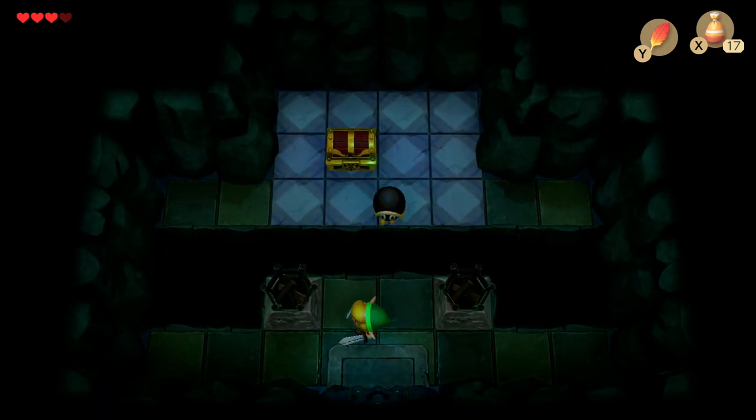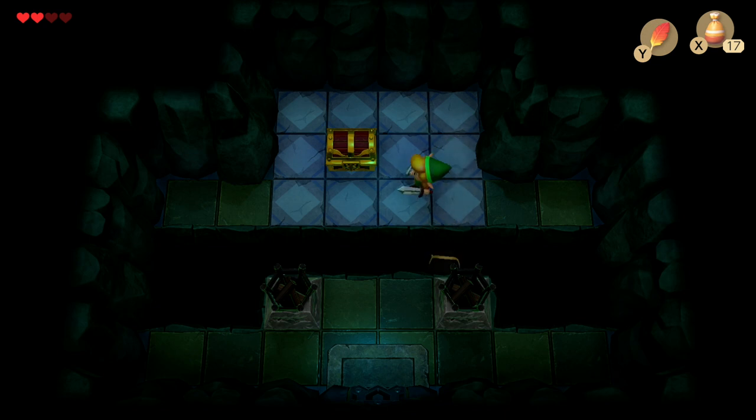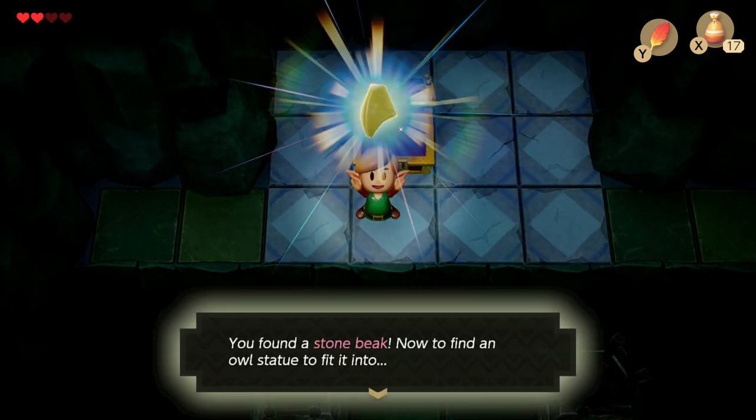The hard hat beetle is going to be a big problem here — it's going to block all your way in. The correct way to take him out is to deflect him with the shield. And we've got the Stone Beak.